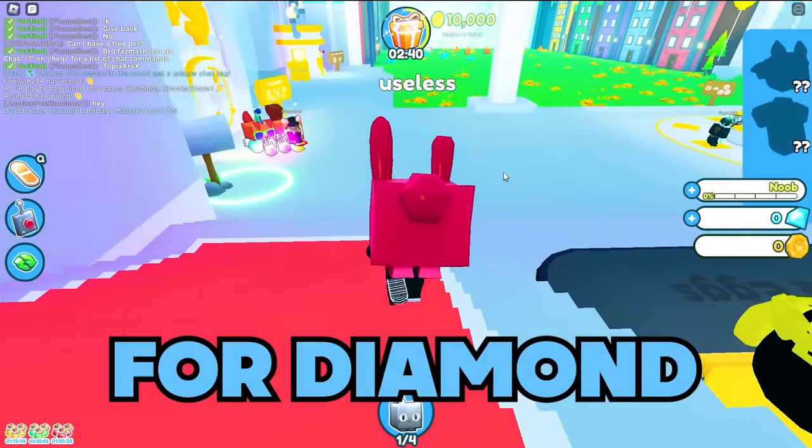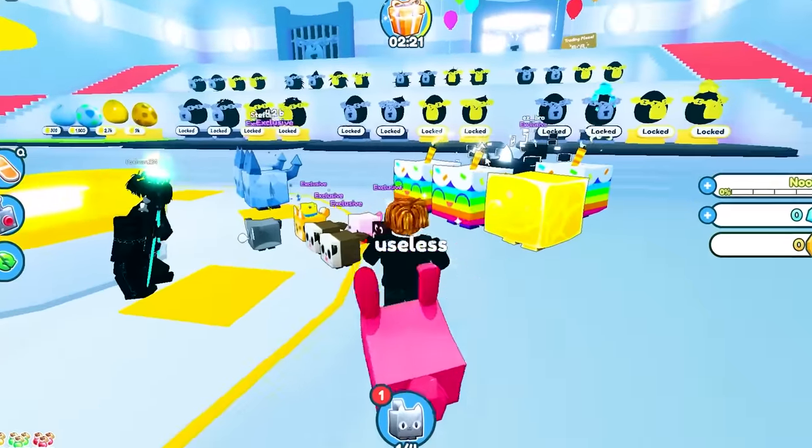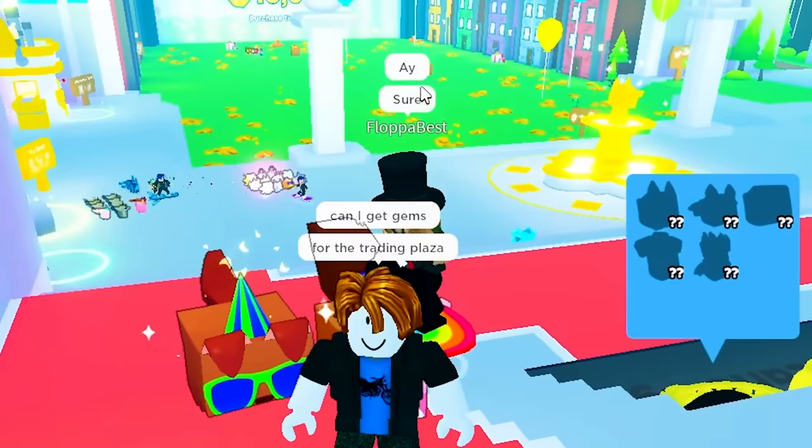Right now I have zero gems, so I'm going to ask someone for diamonds. Look at this person — they have 65 billion diamonds. Look at how many huge pets he has, and he's got a hat cat too. I just asked if I could get gems for the trading plaza, and he said sure!